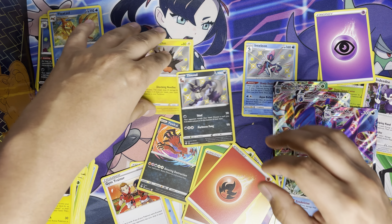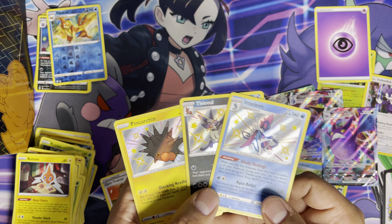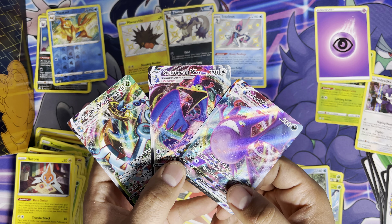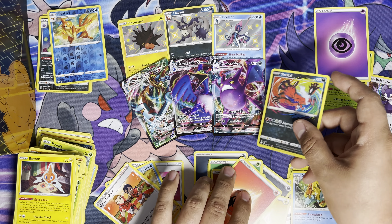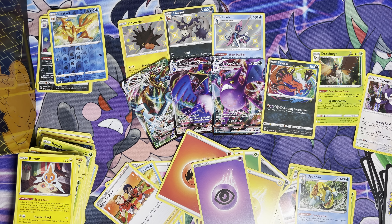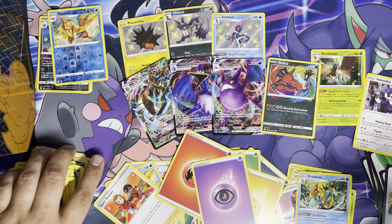Unfortunately no Charizard or full art shiny, but hey, we did okay — three baby shinies, really liked the Inteleon, and three VMAXes, that's pretty good too I guess. And then one amazing rare — I don't have all these cards so that worked out. Thanks for watching. I don't know when or what Shining Fates product I'll be getting in next, but I do think I'll be getting some Battle Styles trainer kits and a booster box, when that's going to happen I don't know. Yeah, thanks for watching this one guys, until next time.